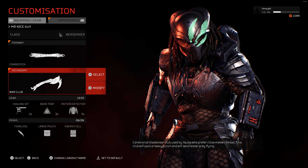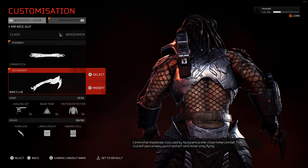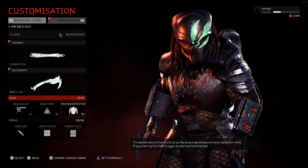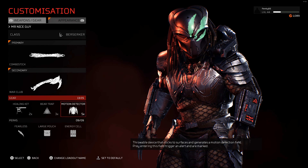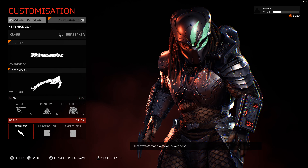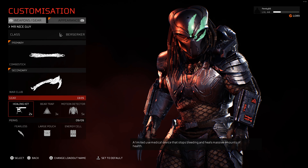The berserker class - we have the combi stick secondary. The idea behind this video is that any real expert players can look at how I'm running and gunning here, and if you've got better suggestions put them down in the comment section below. We've got the healing kit, the bear trap, and the motion detector. I've looked online and I've seen people using it - it is really good. If they're all trying to arm the objective, they're all going to huddle together, so you get a motion detector and at least three of them all round where they are - it marks them up, and it's a lot easier to track and kill. We've got fearless, electric damage, increased use of gear items, and increased energy reserves. That's my loadout for Mr. Berserker.